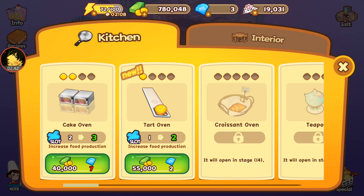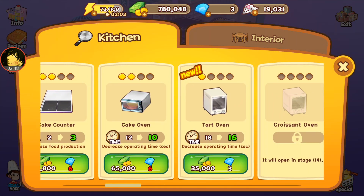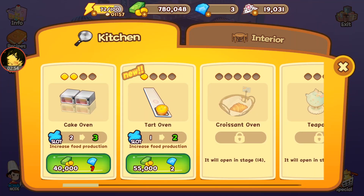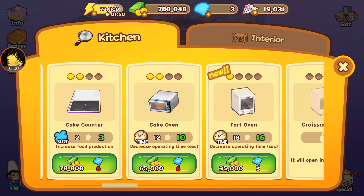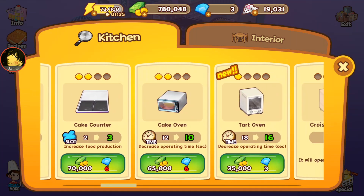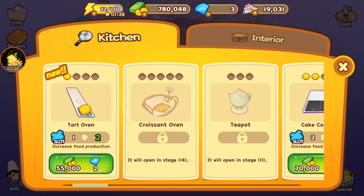Next up we're gonna be doing a tart. We can increase the tart oven speed or the total quantity of tarts that get made. Generally it's a better idea to increase the number that get made rather than the speed of the oven. If we can currently make one tart every 18 seconds, upgrading speed gives one tart every 16 seconds. However, if I upgrade the quantity, I'll be able to make two tarts every 18 seconds — which is technically one tart every 9 seconds. So generally you want to upgrade the number of items before upgrading the speed of the oven.